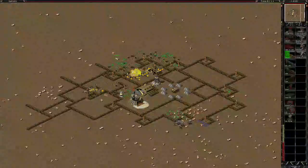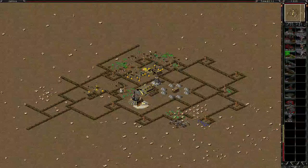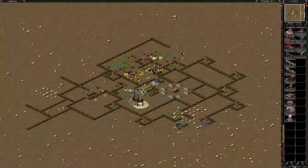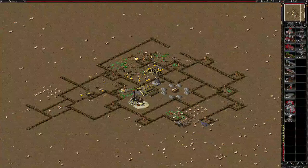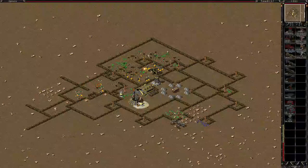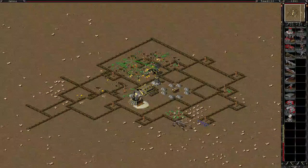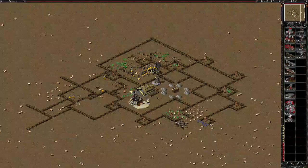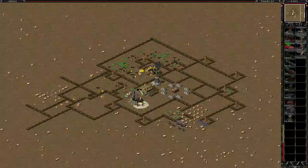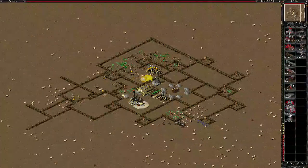We might be able to contain it before too many Visc get in. But there's not a lot we can do because of this Tiberium. It looks like the Visc have been mostly on the right-hand side of this map. Very interesting — managed to contain two lots of breaches. And it looks like the rocket men are a bit confused about what's going on on that side as well.